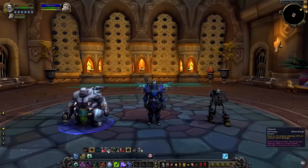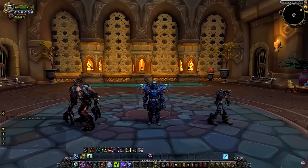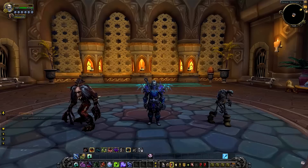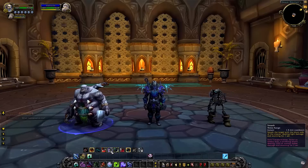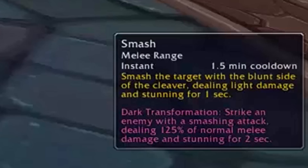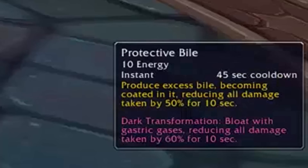There was also a talent called All Will Serve which, when you summoned a ghoul, you would also get a little skeleton who was a pocket hunter with Steady Shot and Multi Shot. The Sludge Belcher changed the ability names: Cleaver instead of Claw, which turns into Vile Gas when Dark Transformation is active. Gnaw becomes Smash, though for some reason it's only a one second stun in Legion. Leap actually becomes Hook, giving the Death Knight a second Death Grip, which was very useful in Rated Battlegrounds. If the pet fails the Hook, it will just Leap to the target instead. Huddle becomes Protective Bile and gets buffed during Dark Transformation to Gastric Bloat.